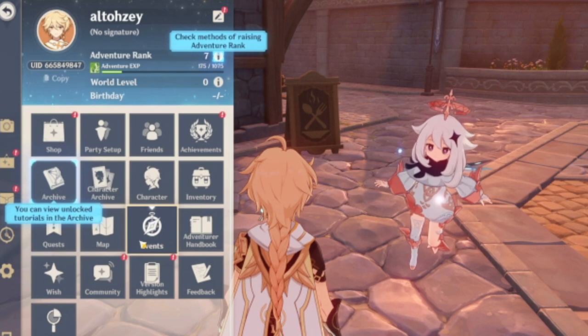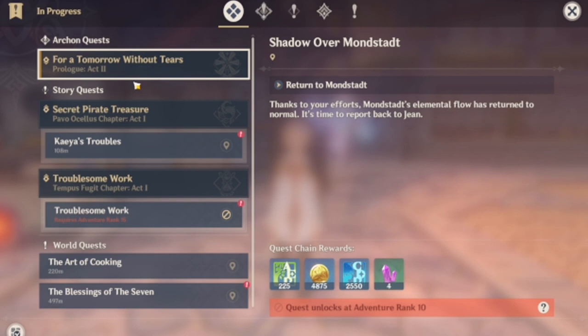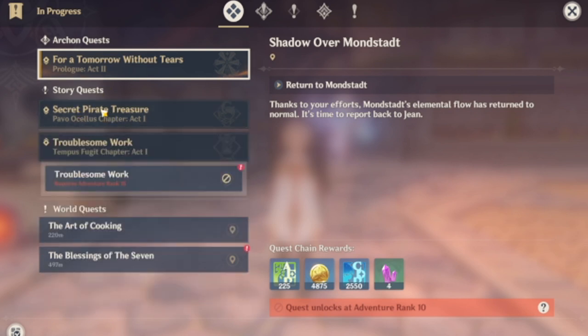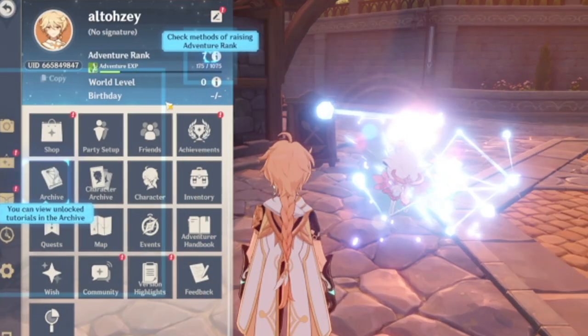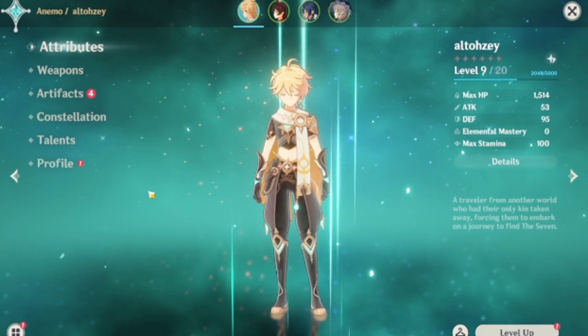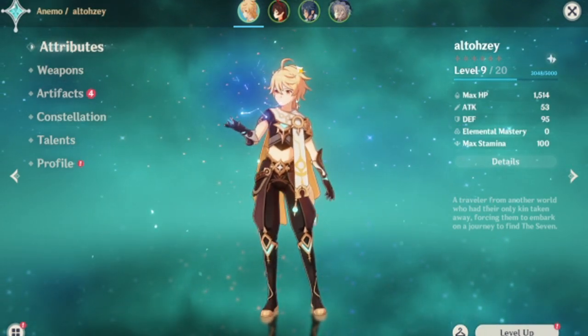So let me check the quests to see where I'm at. Shadow over Mondstadt — that's where I need to go right now for the Tomorrow Without Tears story quest. We're going to do Aya's Trouble and Secret Pirate Treasure. I think we're going to do this one. It requires Adventure Rank 10, and I think I have enough to rank up a lot of my characters at the moment, so we'll do that.